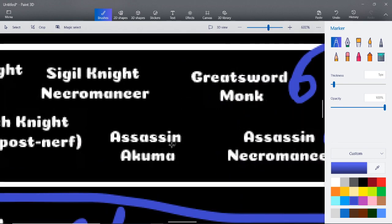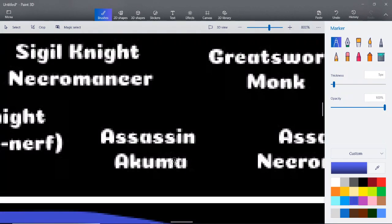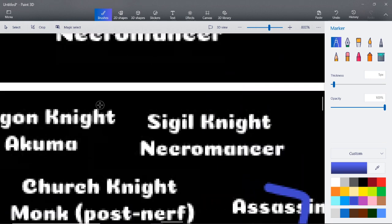Greatsword Monk — this is a six. There's nothing really too useful; maybe you can knock them down and M2 them on the ground, but nothing too useful. Assassin Akuma — while it's nice you can break their leg and the Bane on top of that will do a lot of damage, you're not going to have moves that deal a ton of damage. You'll keep relying on Rising Dragons, your Banes, maybe Triple Dagger throws, and after that just trying to M1 them. I'm giving this one a seven.